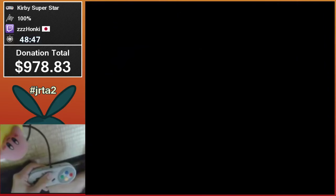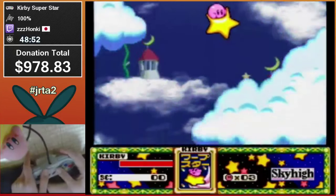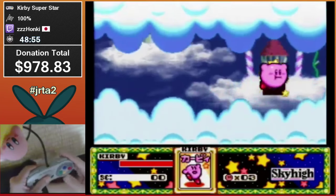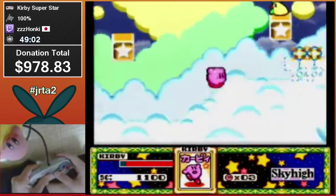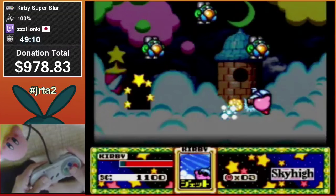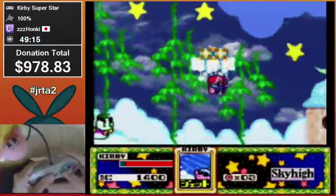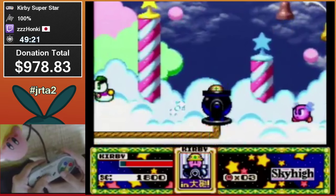Now to my favorite part of the game — Milky Way Wishes. The whole gimmick is you cannot get powers from random enemies; you have to find Deluxe copies, which are kind of the collectibles of Milky Way Wishes. You need them all for 100%, and then you can choose your power at will. This allows for some really cool stuff, and in a marathon setting it's pretty relaxing because if you get your power knocked out you're not screwed at all. Sky High, the first planet, has the three best movement powers in the game: Jet, Wheel, and Wing.